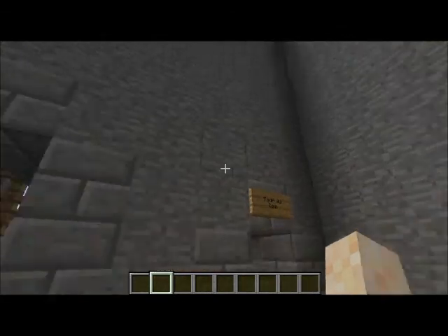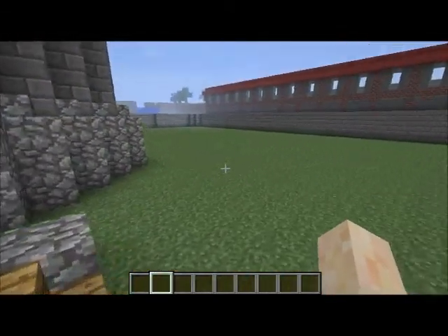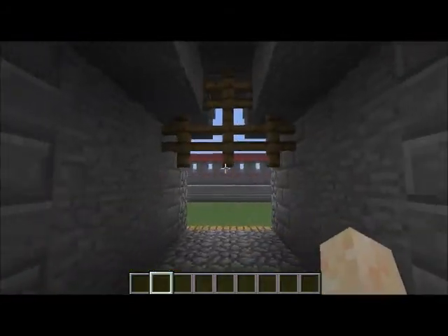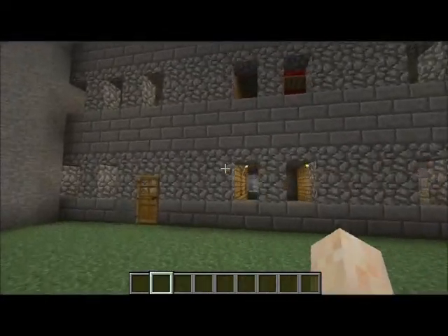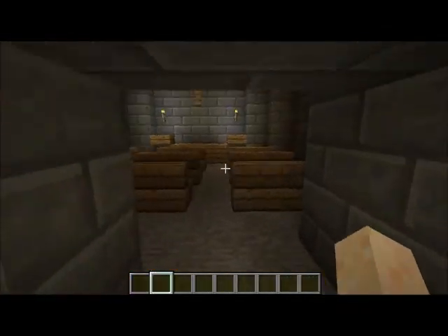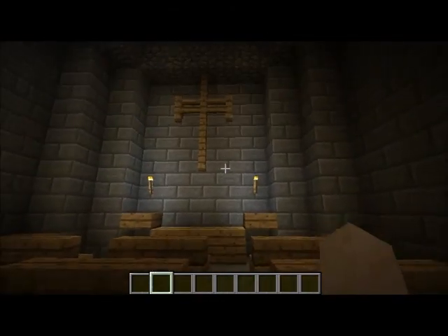We've got two of the corner towers over there. We've got the grounds and a nice entrance here — very beautiful. You can see a street over there with buildings lining it. So now we can go into the walls themselves and see all the different areas.